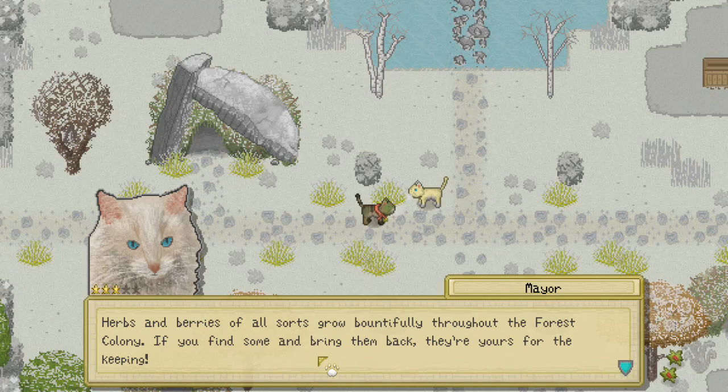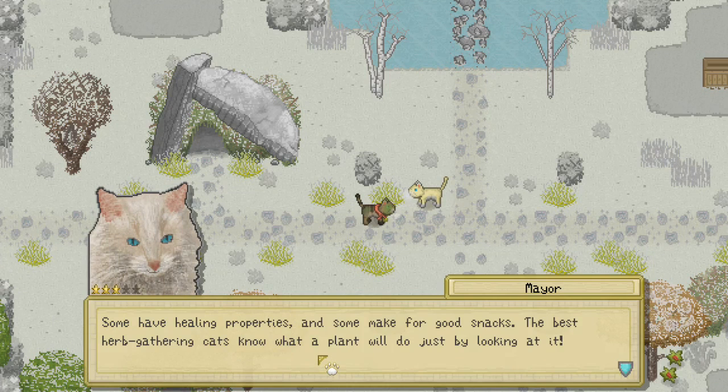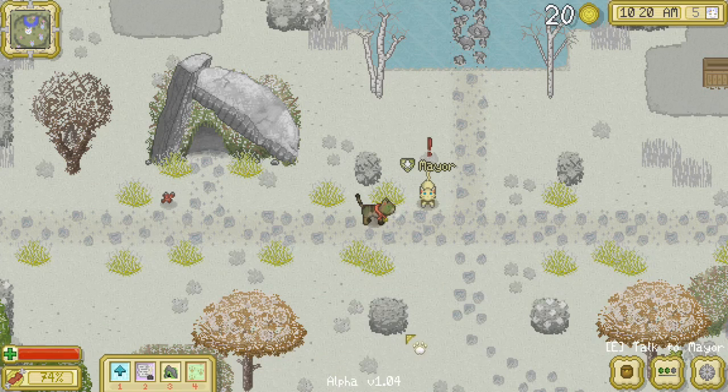'Herbs and berries of all sorts grow bountifully through the forest colony. If you find some, bring them back — they're yours for the keeping. Some have healing properties and some make for good snacks, and the best herb-gathering cats know just what a plant will do just by looking at it.' Wonderful, mayor!